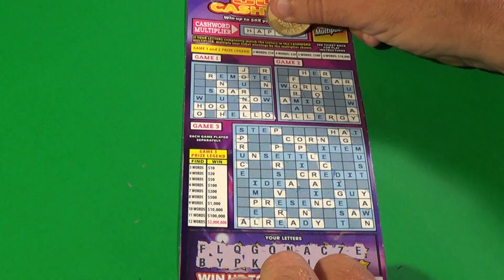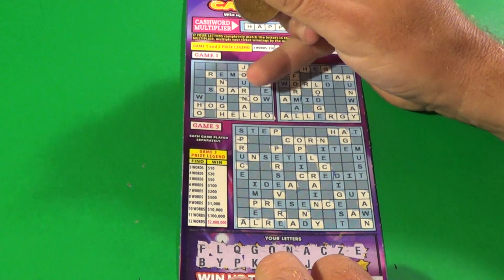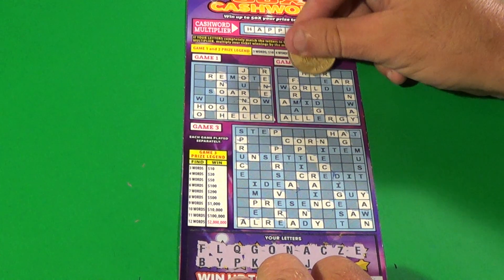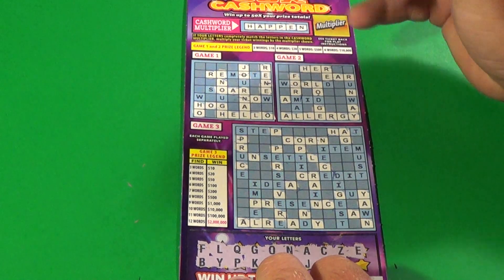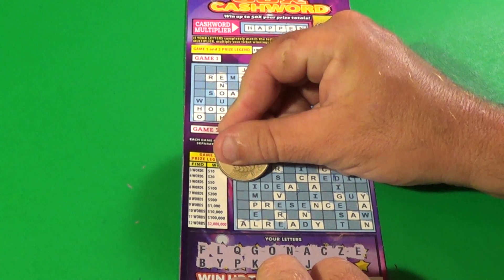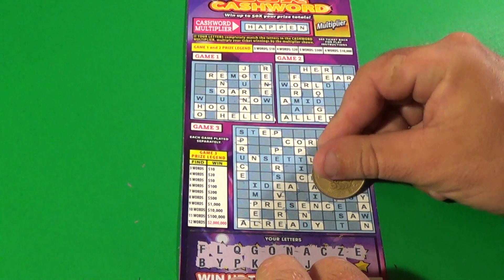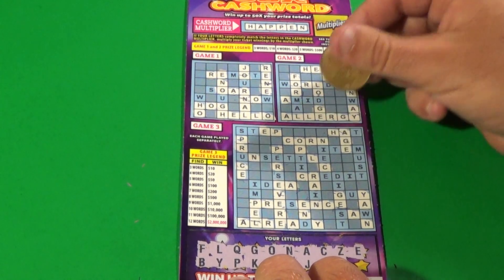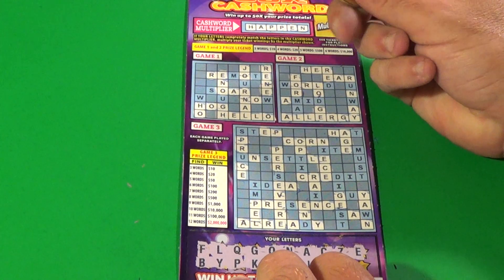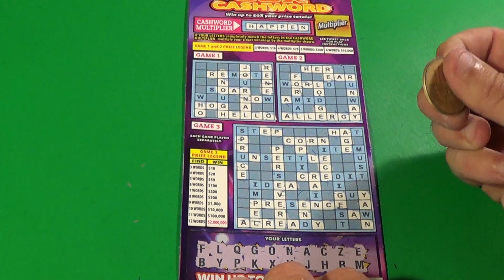Our next letter is E — and BAM! We have got the multiplier! And we have HELLO, so that is two words in game number one. We've got Es everywhere. We have three words: HER, EAR, and ALLERGY — that is a win! That is three words. And we have more Es. We've got one word in another puzzle already, and our second one now, which is AGE. So we have two words there, two words there, and three here.